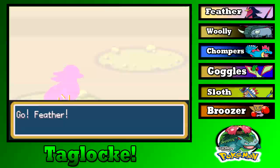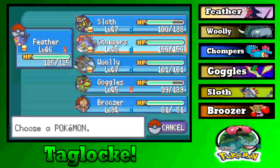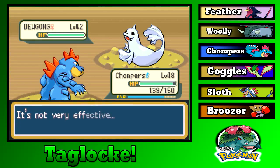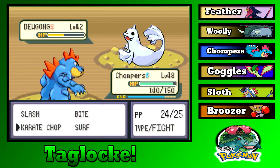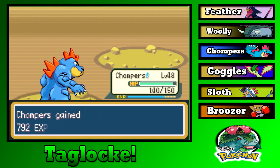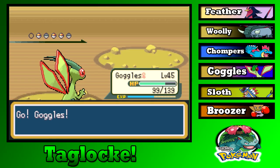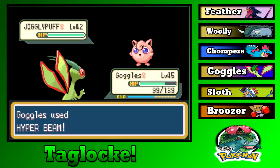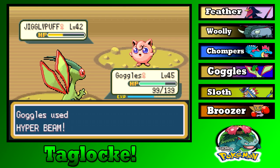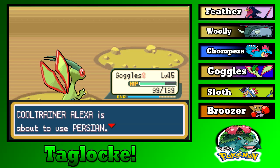Sending in Dewgong — that's an Ice type, let's not. Chompers, go. Aurora Beam — glad I switched. That would have been bad. Karate Chop and Chompers just takes down everything. I feel bad for using him. Jigglypuff next — Goggles, it's your time to shine. Hyper Beam, go ahead, use it, have fun! Wreck this Jigglypuff. That one-shot it — I'd have been extremely disappointed if that didn't kill it.